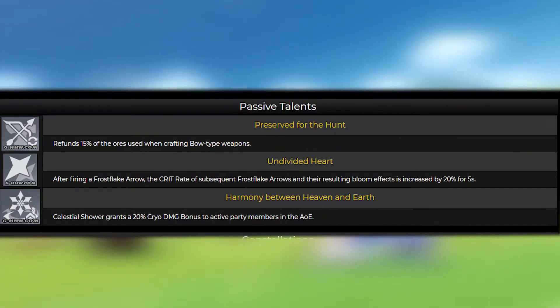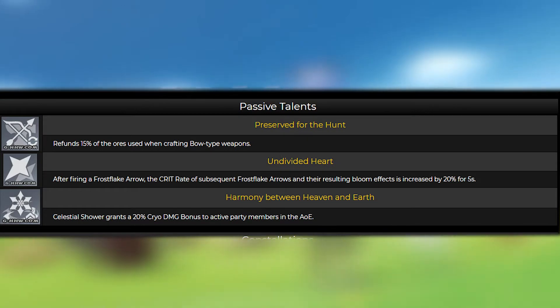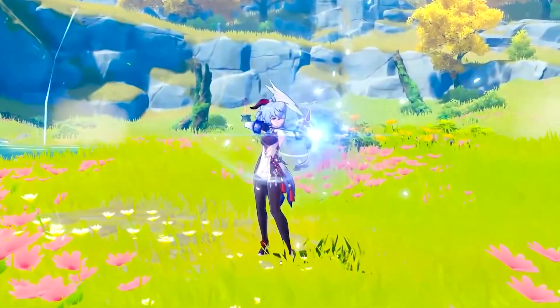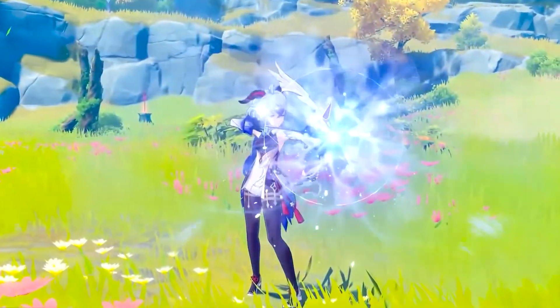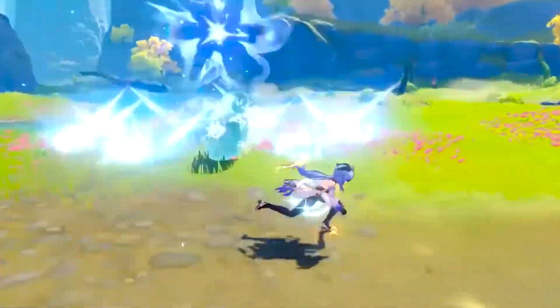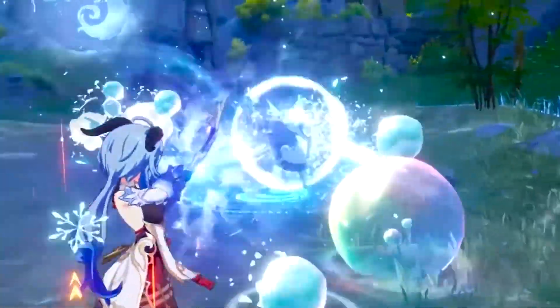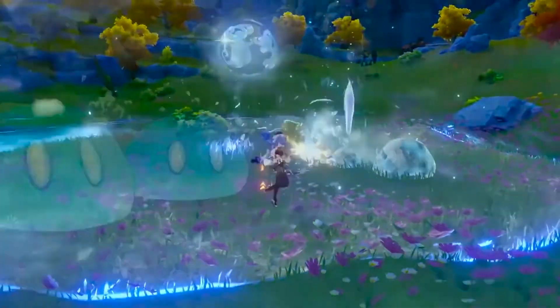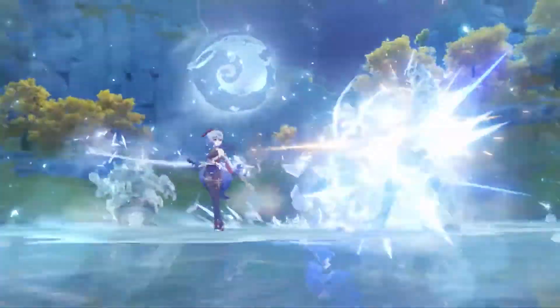Passive — Preserve for the Heart: Refunds 15% of the ores used when crafting bow-type weapons. Passive — Undivided Heart: After firing a Frost Lake Arrow, the crit rate of subsequent Frost Lake Arrows and their resulting bloom effect is increased by 20% for 5 seconds. Passive — Harmony between Heaven and Earth: Celestial Shower grants a 20% cryo damage bonus to active party members in its AoE.